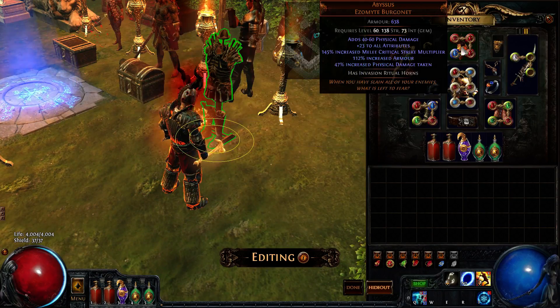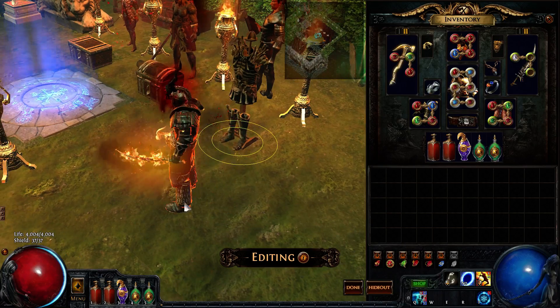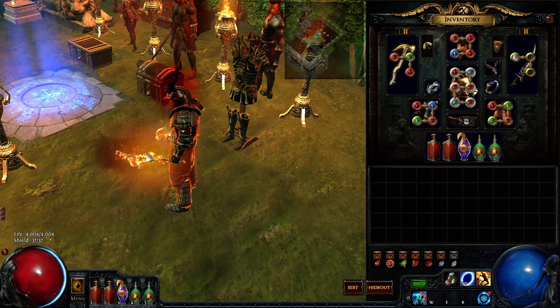And then if I wanted to, I could take my helmet and put the helmet there, and it would appear kind of like that. And then I'd be able to take my Combs Roots and put the roots right there — and you'd be able to have a place to show off all your armor sets.